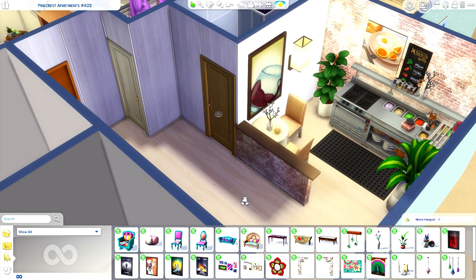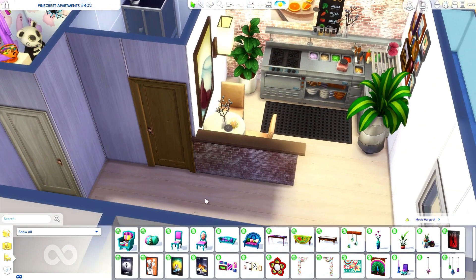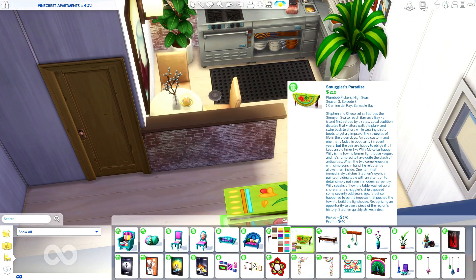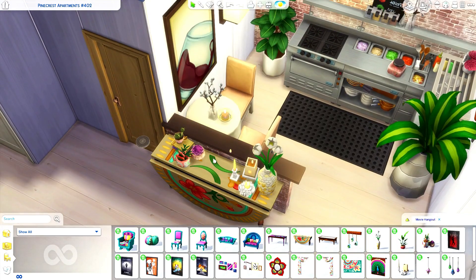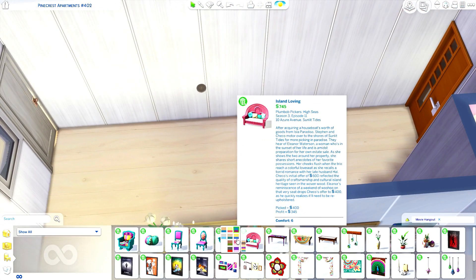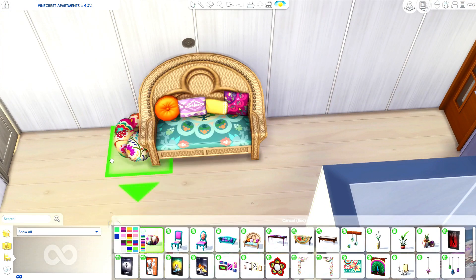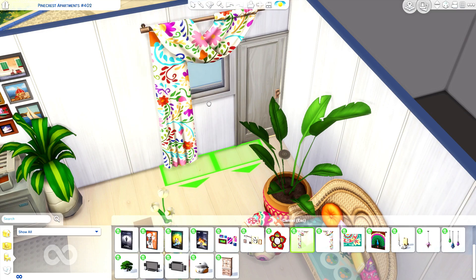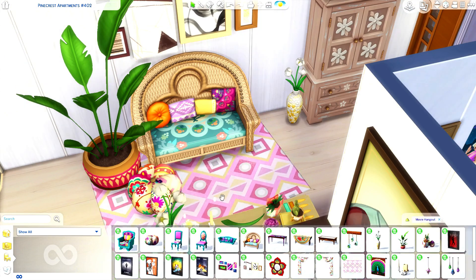I actually forgot how really cool this pack is. Unfortunately with Movie Hangout there's no wallpaper or flooring — there are doors but we don't actually need any of those, so I think we're just going to keep the wallpaper that goes with the kitchen. I love this sofa — this one always used to be my favorite — and of course the little puffs. I am so aware of how bad this looks but we're definitely just going to go with it. We'll put a rug over here to cover up all of our mistakes.